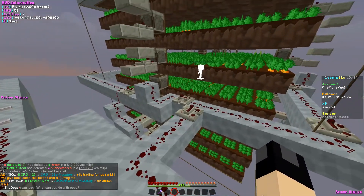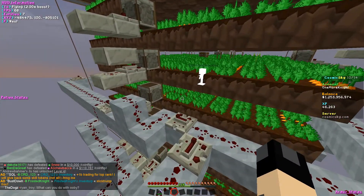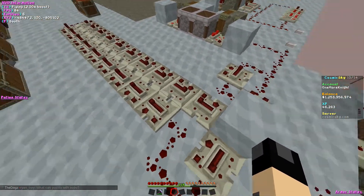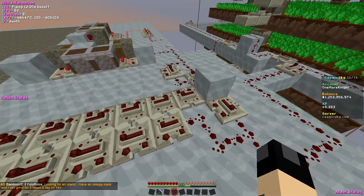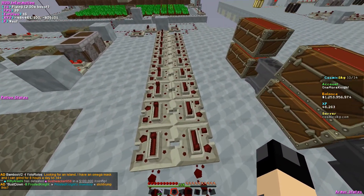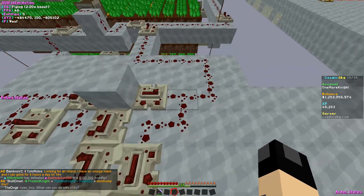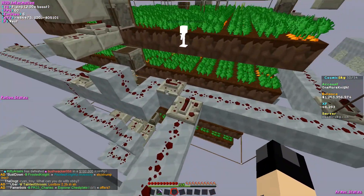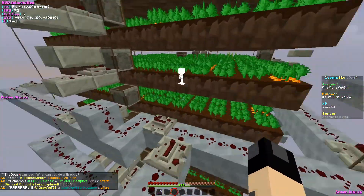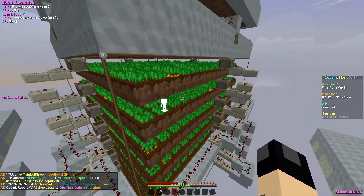Finally the comparator sends the signal through the block directly to the farm, which triggers the dispensers to release the water. Then it goes into a loop set up to wait maybe 10 to 12 seconds to delay the signal, and when it comes back it triggers the dispensers to suck the water back out of the farm.